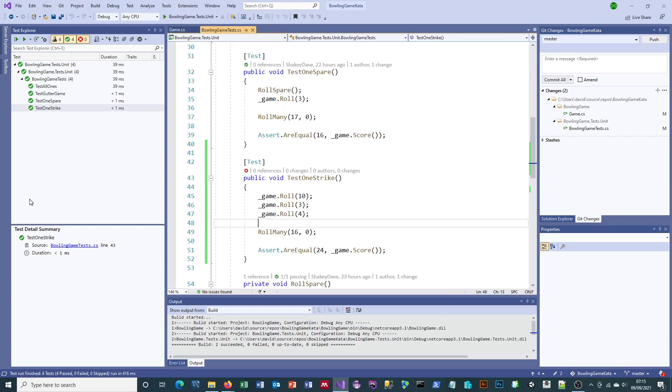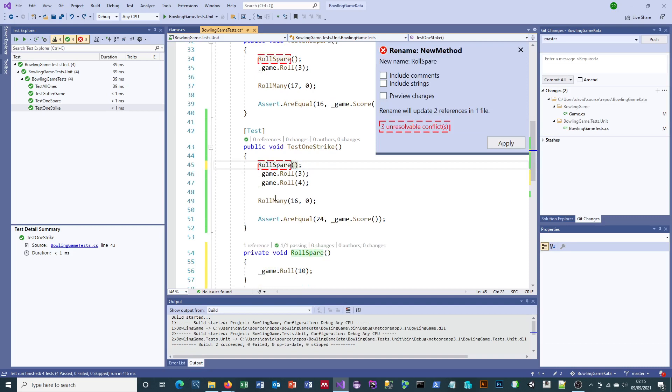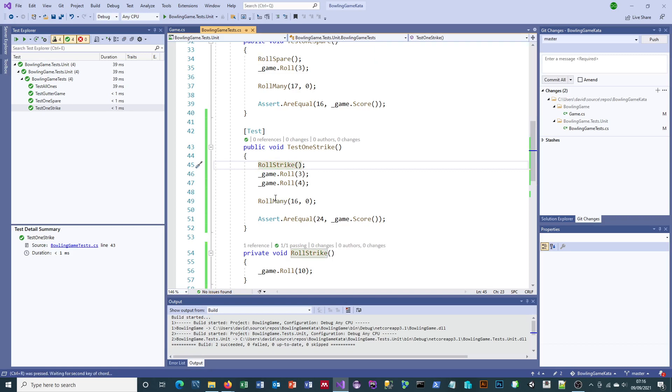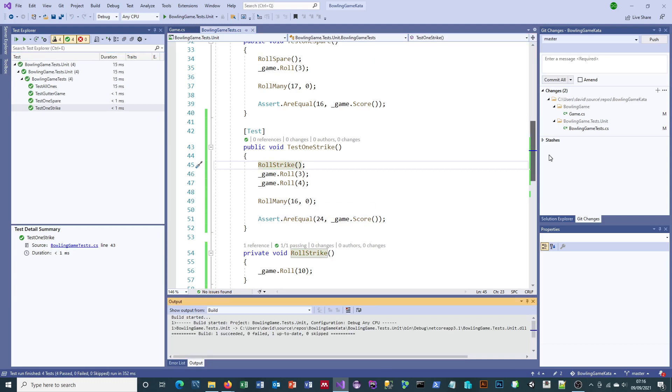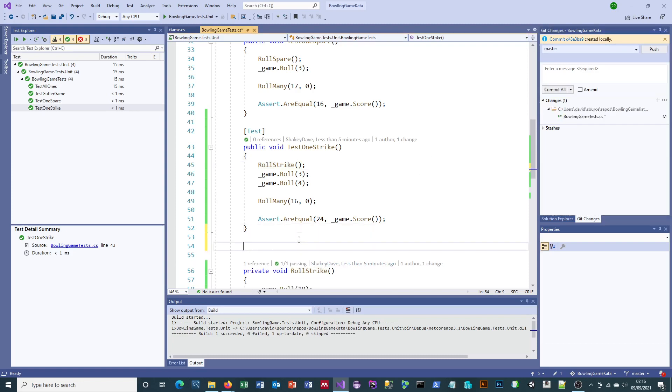I'll run all the tests to confirm it doesn't break anything. There we go. Speaking of the tests, there's a little bit of refactoring we can do in the actual test code as well — same sort of thing as before. We've got game.roll equals 10 — that's a special thing, that's a strike, so let's extract that method and just call it roll strike. Let's commit that: 'adds test one strike'. You can commit with Ctrl+Enter as well. Nice and quick.